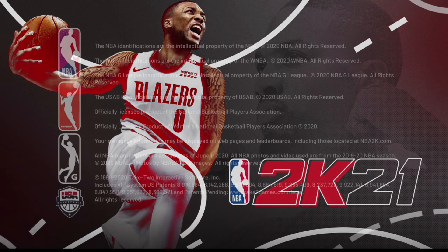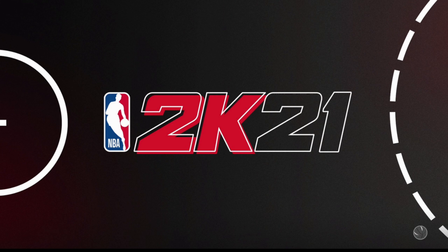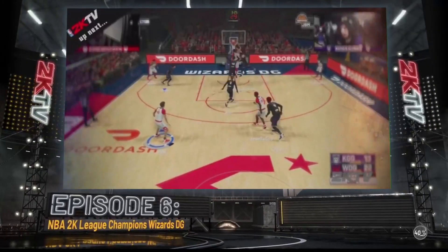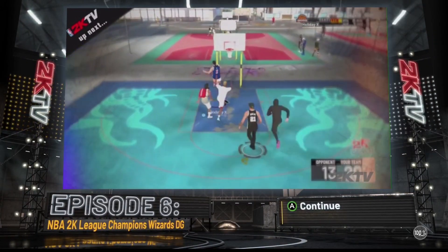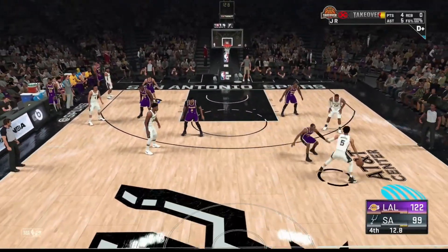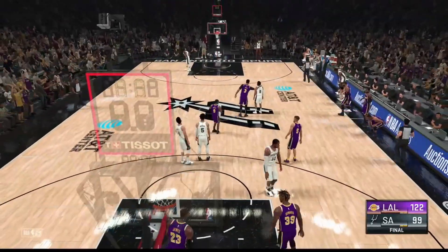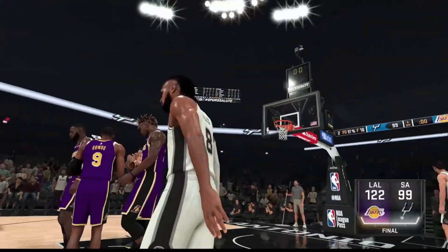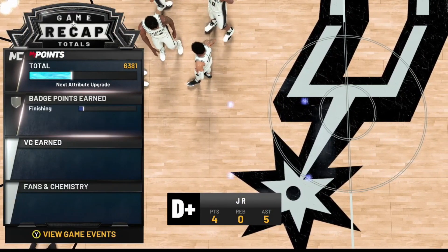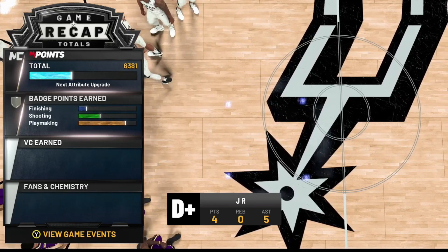Once you reload the game, select the player you're currently doing the glitch on. You'll be loaded back into your MyCareer game — I was doing this on a brand new 74-overall player. Once you get back into MyCareer, just go ahead and let the game end. Once it ends, you'll get your fans, your rep, and your badge progress.